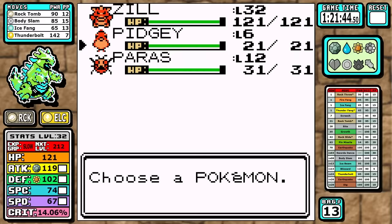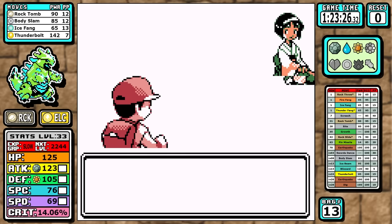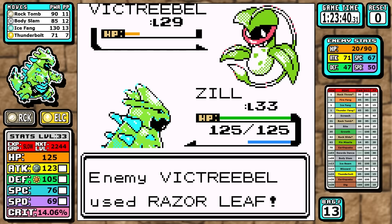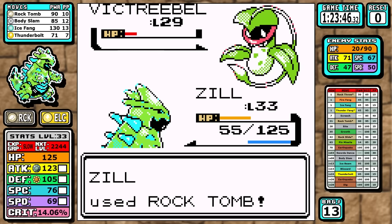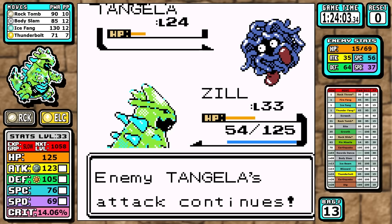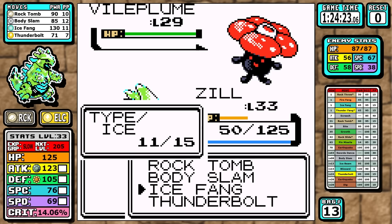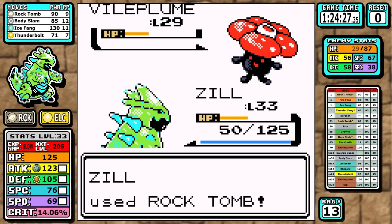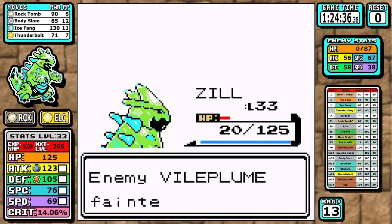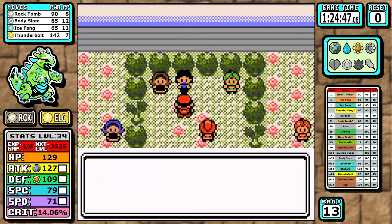Down to face Erika — this is probably the most inconsistent part of the run. Turn one we get put to sleep by Vileplume, but miraculously wake up immediately. Razor Leaf absolutely slices through us mid-game but I'm able to recover and take it out. Tangela is the most pathetic Pokemon in the game — it can't do anything, doesn't learn Grass moves — we take it out. At the end, Vileplume goes for Mega Drain, I survive at 20 HP and take it out. It's a little volatile, but I won more than I lost and could tank two moves pretty comfortably.